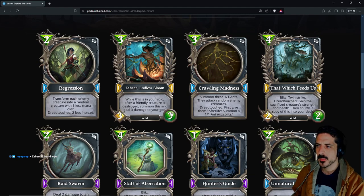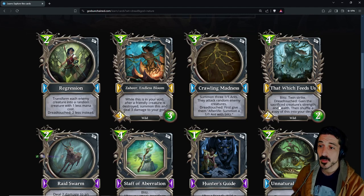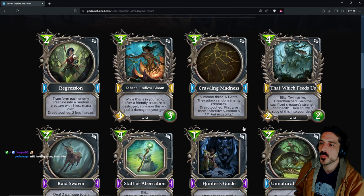That Which Feeds Us: four-mana 2/2 blitz twin strike, dread touch — gain the sacrifice creature's strength and health, then shuffle a copy of this into your deck. You are taking three damage every time, but it is really good.